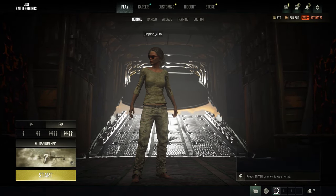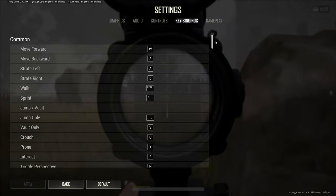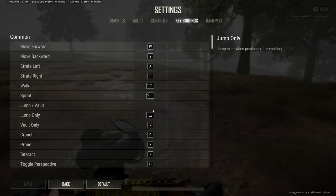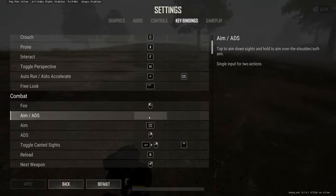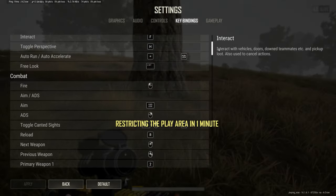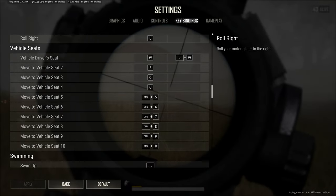Today I'm going to show you the keybindings I use and talk about why the default PUBG keybindings are really bad. This video ended up being a little bit longer than usual, so I've summarized the really important keybinds you should change. Jump and vault should not be the same keybind, or you will accidentally vault when you mean to just jump.